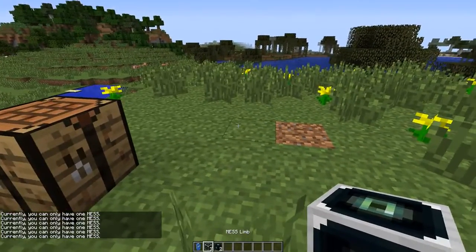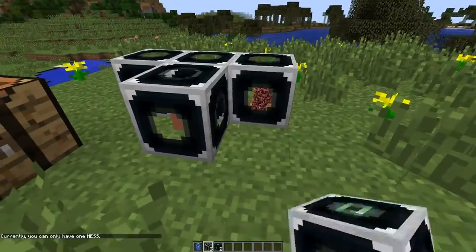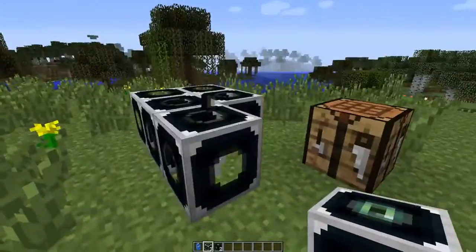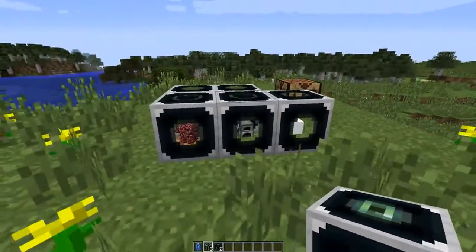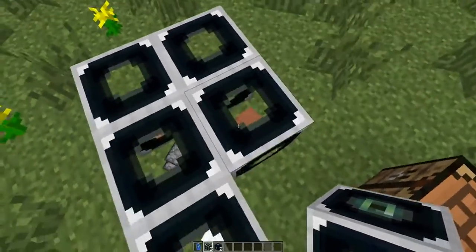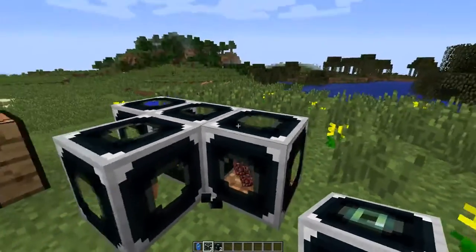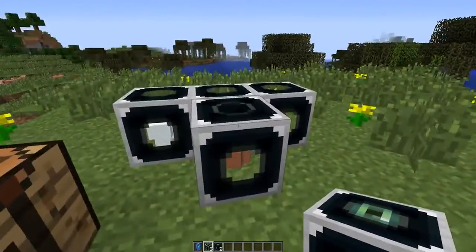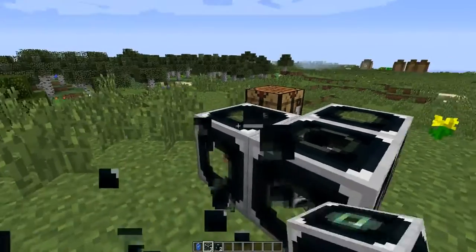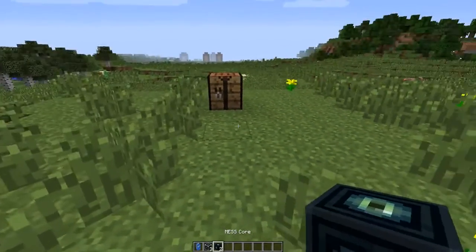Then you'll also need limbs. These limbs, as you can see, have random items. It's there — I'm not really sure. We're either going to leave them there as trolling so people don't know what's inside your mess system, or they're eventually going to show what's inside your mess but not in the right order, so people can run away with your block. But that's not in at the moment.